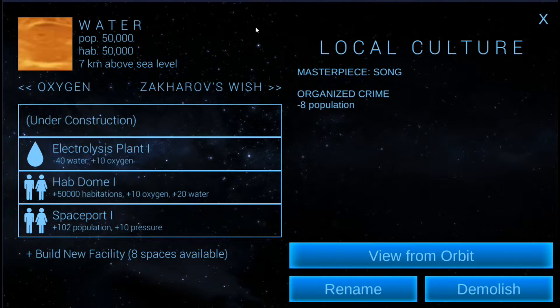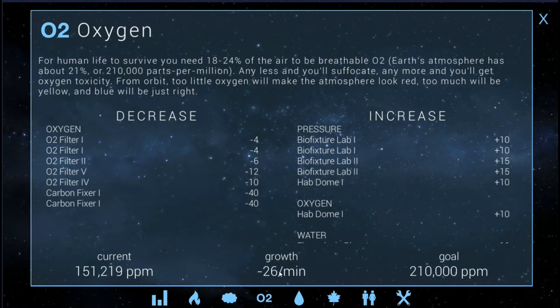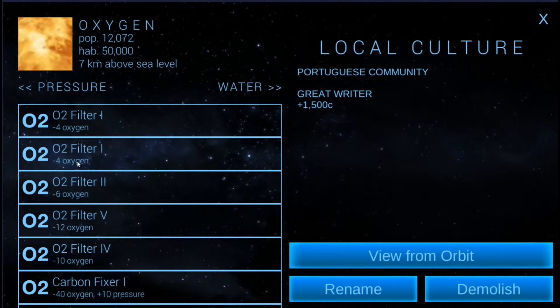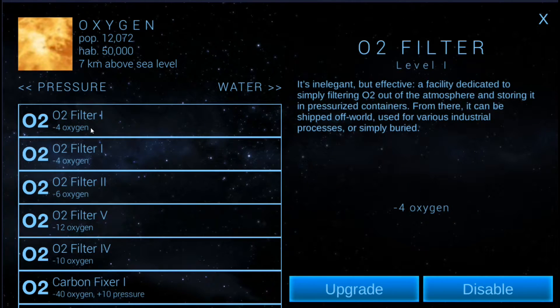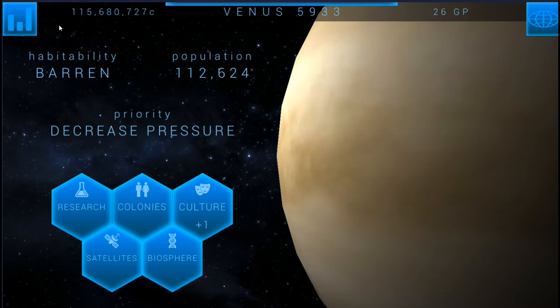That'll cancel out the water right about the time the water hits peak. That's 20 additional oxygen, so that's going to put us at minus 6 for oxygen — that'll be a lot more manageable. We can simply manage the oxygen issue by turning that off and maybe two more off, and we'll have oxygen going back up. That's what I was talking about last episode: you want to bounce back and forth and balance everything out, then use small things like the O2 filter and solar shades to balance things left and right. You don't want to try to balance things with large changes like negative 40 oxygen from the carbon fixer or electrolysis plant.